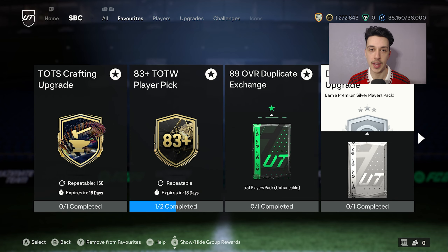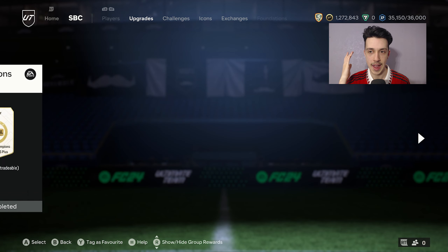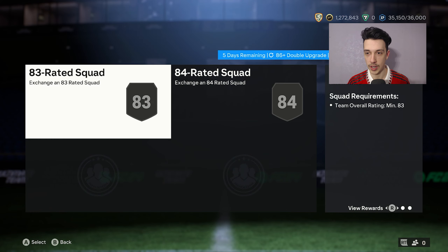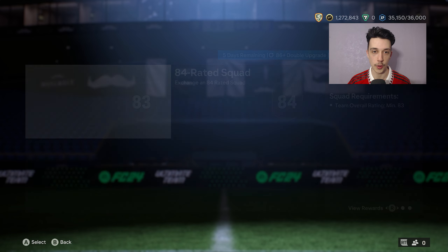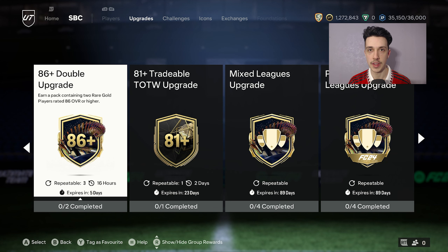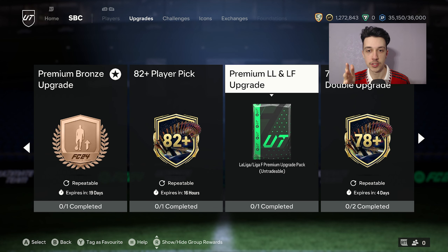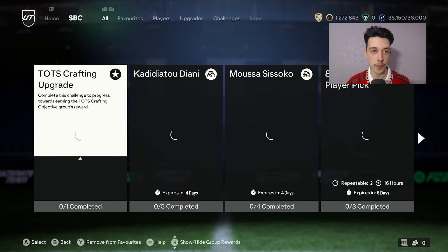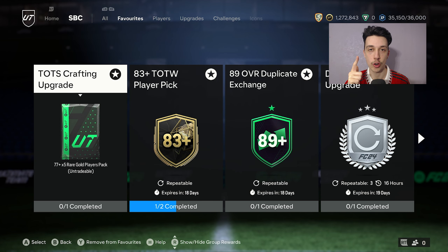If you get any players that are 81 to 83 or 84, you can stick them into the Team of the Week player pick. You can also do the 86 double upgrade - it requires an 83 squad and an 84 squad, so any players in the 83 to 84 region you can stick them in three times, or stick them into the Team of the Week. If you get rare duplicates you can stick them into the premium upgrade packs, but I simply want to complete the Team of the Season completionist, so I'm going to stick all rares and commons into the crafting upgrade.